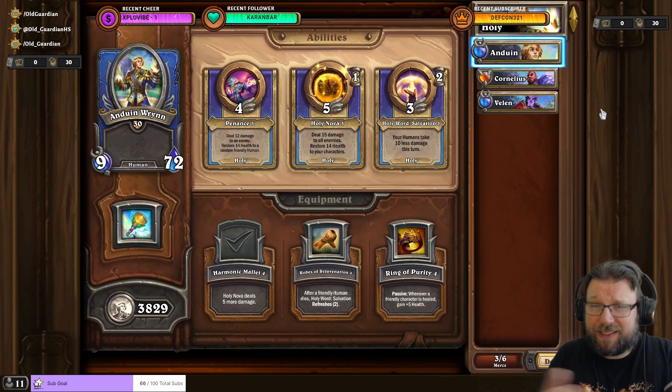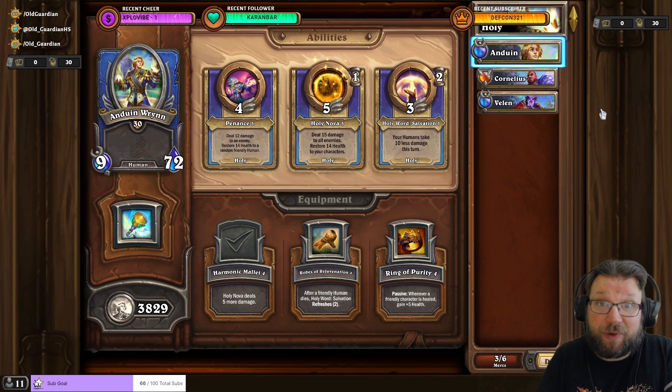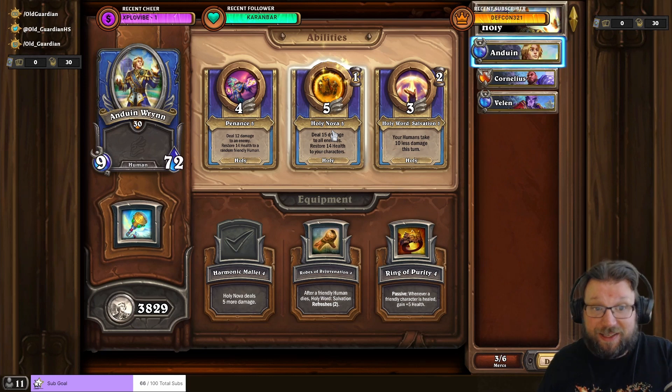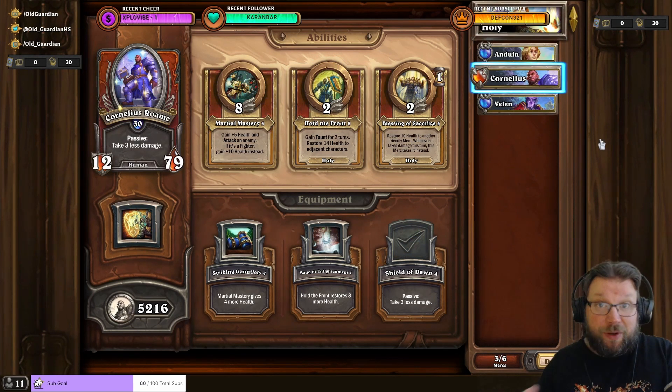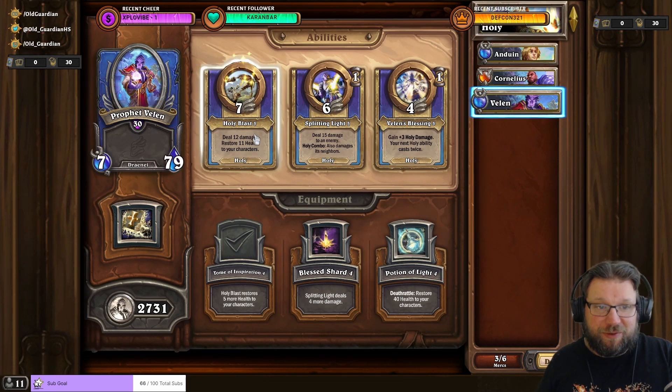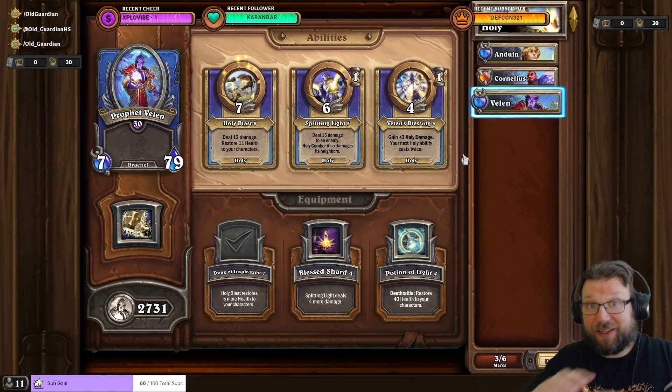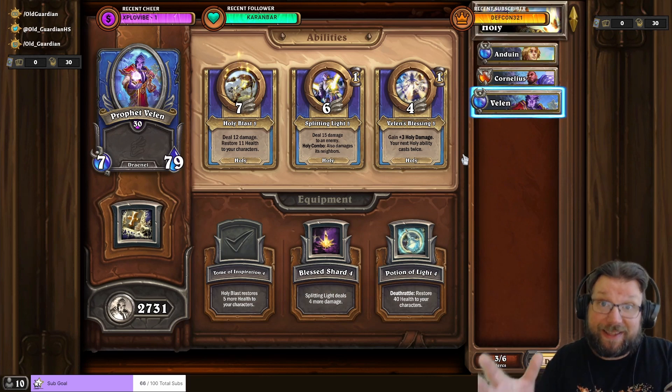Another reasonably accessible comp useful for specific boss fights is Holy. Holy is slow with a lot of sustain, similar to Nature. In Holy Comp you use Anduin with Harmonic Mallet and Holy Nova — big AoE Holy Novas are the key. Cornelius sits in the middle protecting others with Shield of Dawn, and Cornelius is a free mercenary you start with. Then Prophet Velen uses Holy Blast with Tome of Inspiration, and Velen's Blessing amplifies Anduin's Holy Nova for even bigger AoEs. Velen is useful for task completion anyway, and Cornelius is free, so it's really just about getting Anduin.